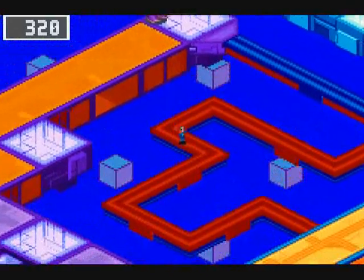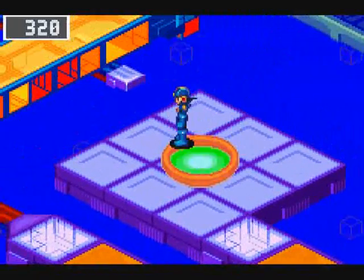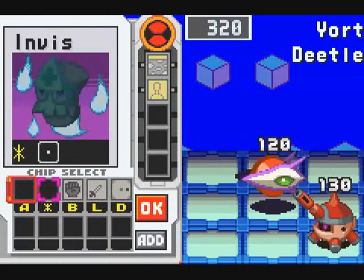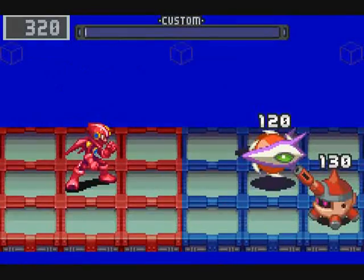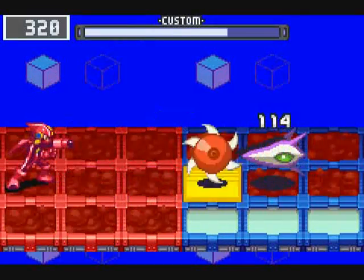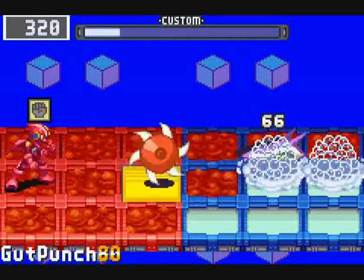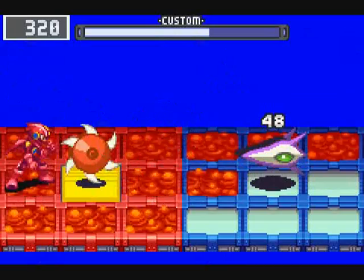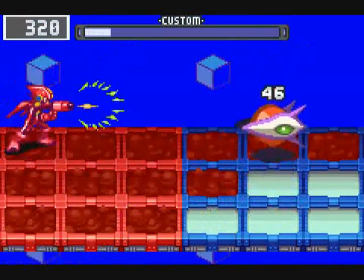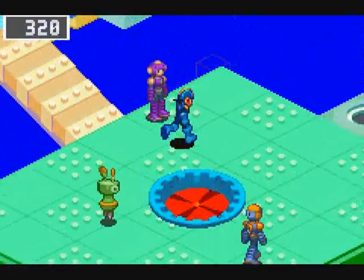It's fairly rare I actually use the punch chips. I largely just have them in my folder in the attempt to get the advance. I'm Heat Element - what do I care if I'm standing on lava? That's totally how it works, right? I'm really not sure what they want for that input. And so we've made it to Beach Square.